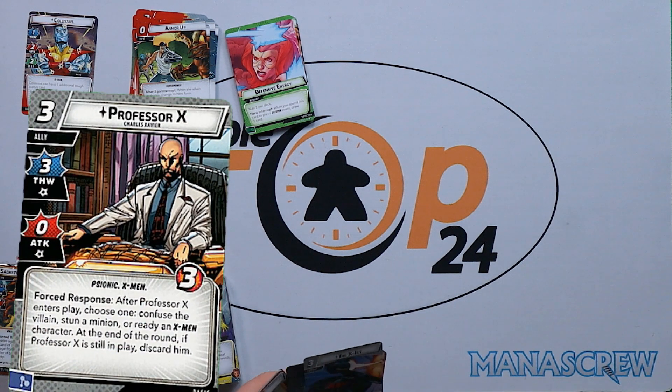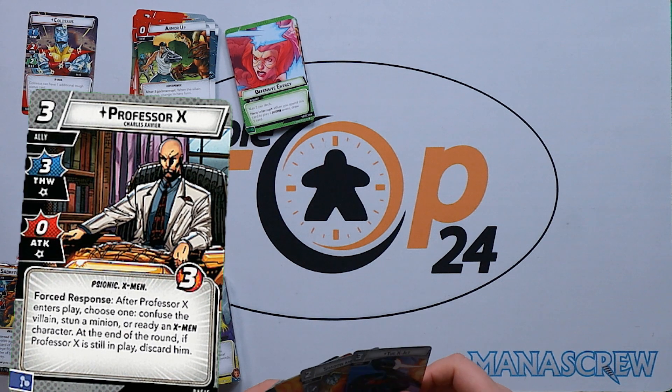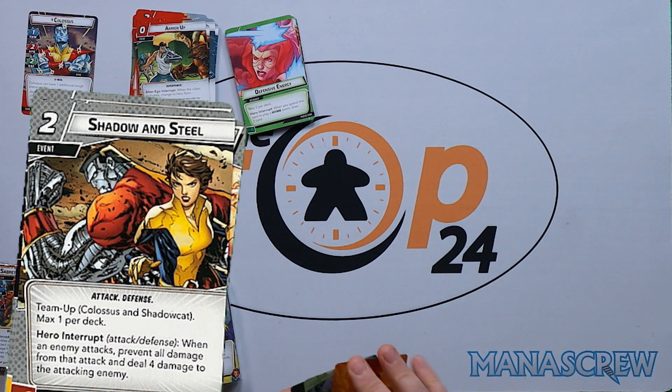In our basic cards we have Professor X: three cost, three thwart, zero attack, three health. Forced response — after he ends play, choose one: confuse the villain, stun a minion, or ready an X-Men character. At the end of the round if Professor X is still in play, discard him. Three cost for three thwart and one of those benefits — you're probably taking that ready. Then X-Jet: three cost resource — exhaust the X-Jet to generate a wild resource for a player whose alter ego has the X-Men trait.